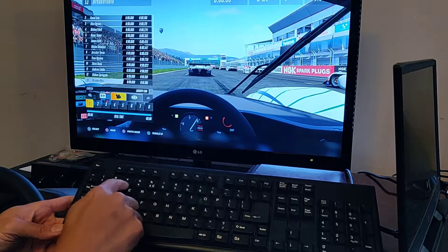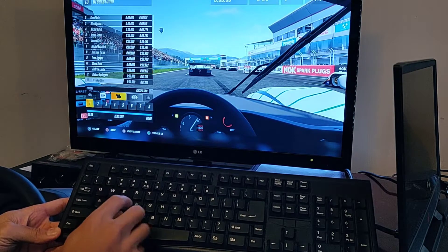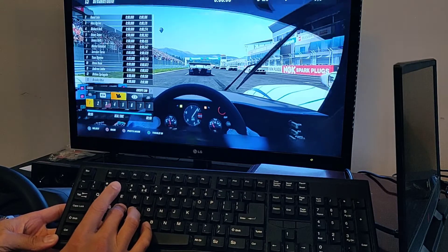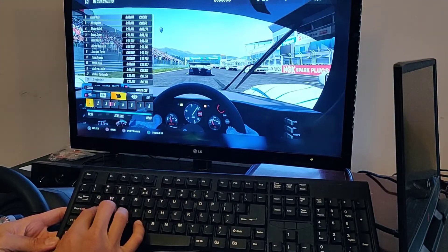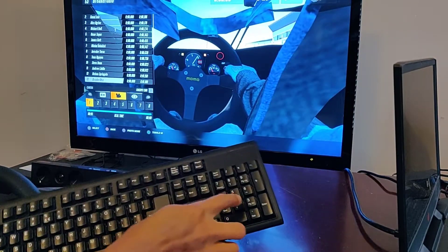These six buttons — Q, W, E, A, S, D — control the car seat and camera. D goes back, A goes forward. If you mess this up and don't like the view anymore, that's when you press 5 on the keypad and it restores everything.